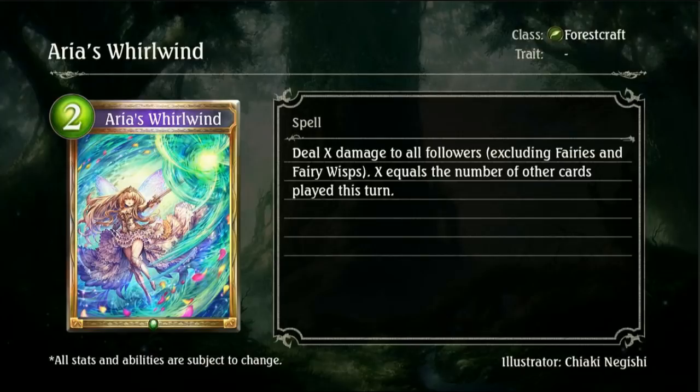Then we have Arya's Whirlwind, a 2-drop gold Forestcraft card. Deal X damage to all followers, excluding fairies and fairy wisps, where X equals the number of other cards played this turn. Dealing X damage to all followers is actually really good, especially in the early game. You're probably going to play this turn 3 or later since there aren't that many ways to get a 0-cost card in hand that early, even in Forest. Still a good card, and it will make insane late-game removal.